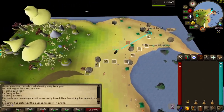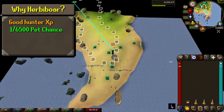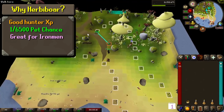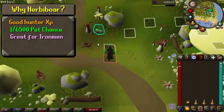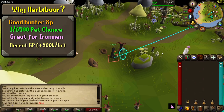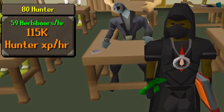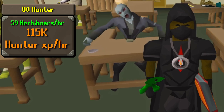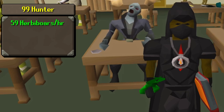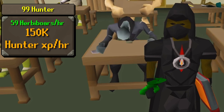So why would you do herbivore? Herbivore is a great option for hunter training, especially for pet hunters and ironmen. The herbivore pet drops at a 1 in 6,500 rate. You can also bank a ton of herbs, and with a high Herblore level you can make over 500k GP per hour. At 80 Hunter you can expect a little over 115k XP per hour if you're doing it actively, and at 99 Hunter the XP rates are closer to 150k XP per hour, which is pretty nice even though Hunter is a fast skill nonetheless.